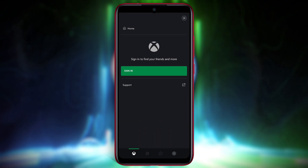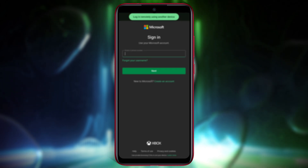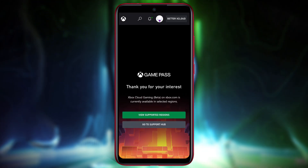Click on the login button and it will take you to the official Microsoft login interface. Log in with your Microsoft account and ensure that it has an Xbox Game Pass Ultimate membership. If you don't have one, no worries — it's free and takes just a minute to set up.